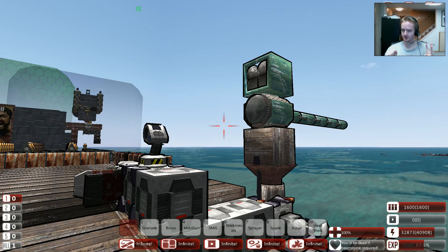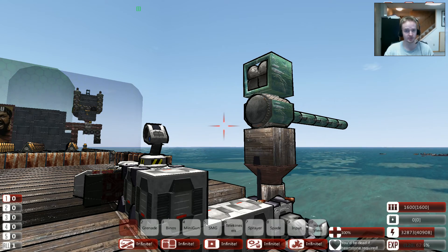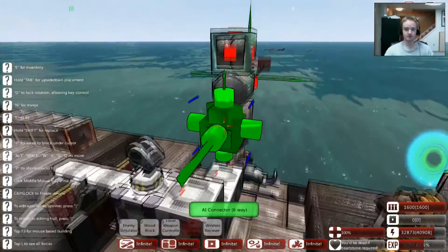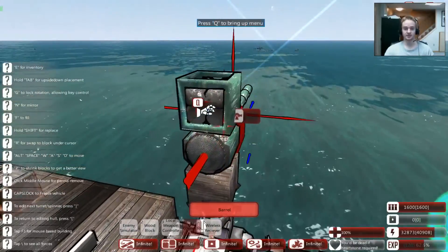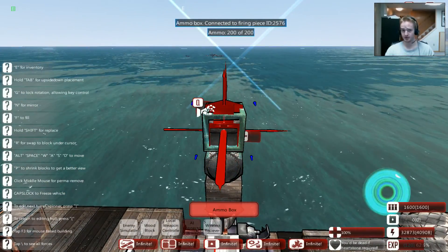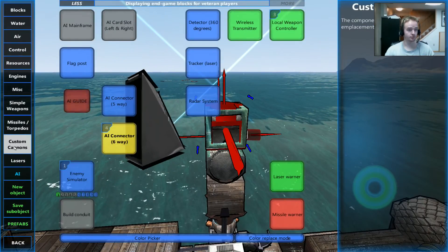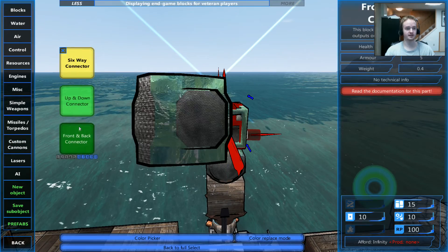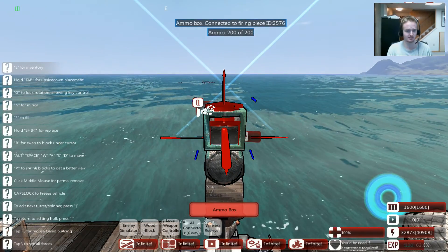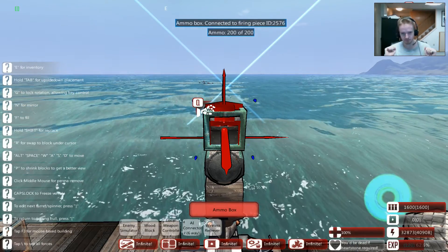You need three things to have a custom cannon - this is excluding the AI control. You need a firing piece, which is this block right here. And you need at least one barrel block, as well as some kind of internal ammo supply connected up to the firing piece either directly or through the use of these connectors. There are different kinds of connectors - that's a little bit more advanced, and I'll be talking about that a little bit later in this video.